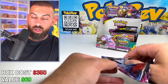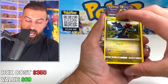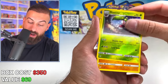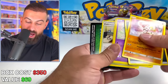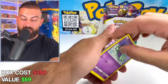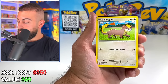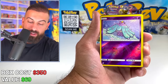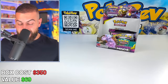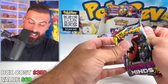Seven packs left — lucky number seven. Meloetta not bringing the goods. Going into this I thought, just open it and see what happens. This box — the GXs are cool, but where are our full arts? Rowlet and Exeggutor, Tag Team GX — that's our first regular Tag Team GX non-full art today. What would have happened if we didn't get that full art Raichu Tag Team card? We'd definitely be worse. I'm just trying to scratch my way up to $100 in cards.